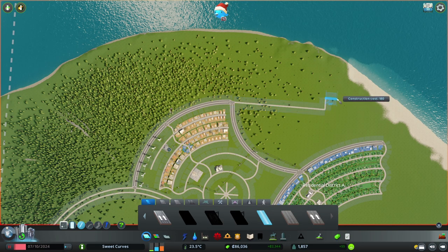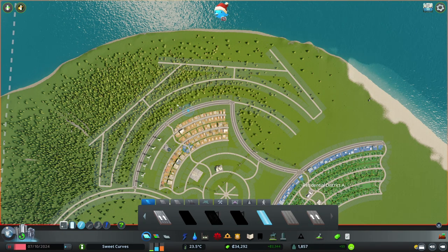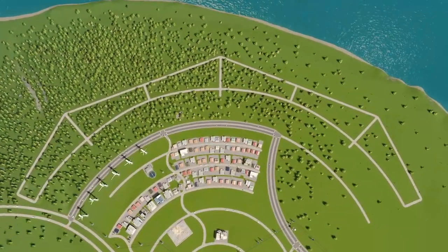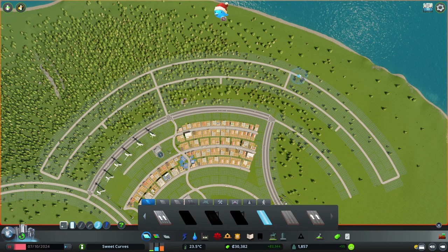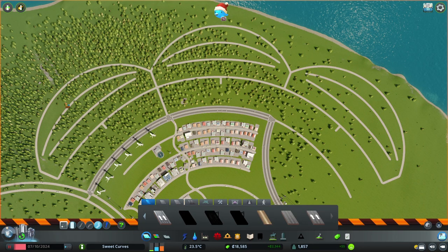I ran out of space for factories again and need to expand the industrial district. Instead of repeating the same circular pattern, I wanted to break it and make something more interesting. I made an additional circle segment parallel to the avenue, landscaped the terrain flat, then made a series of guidelines to divide the road into 6 equal parts. I made straight lines to find the midpoints at the intersection of opposing lines, then perpendicular lines connecting to the circle, giving a perfectly segmented road. I then used a combination of circular roads all connecting to the same point, creating a layout whose outline resembles a flower or a sun.